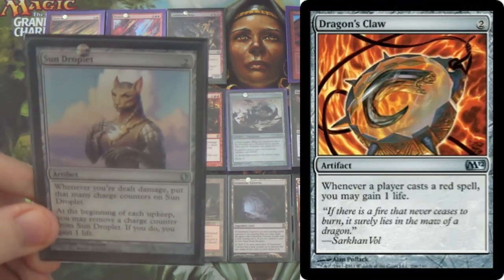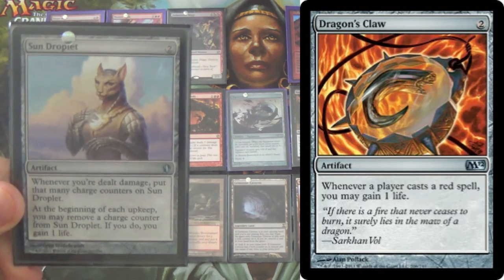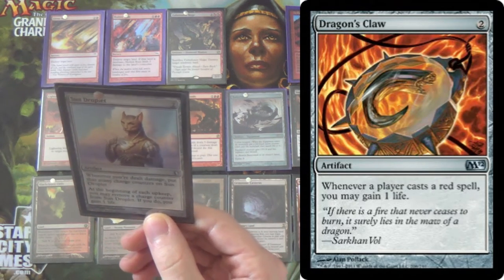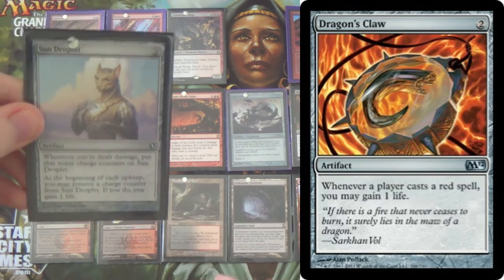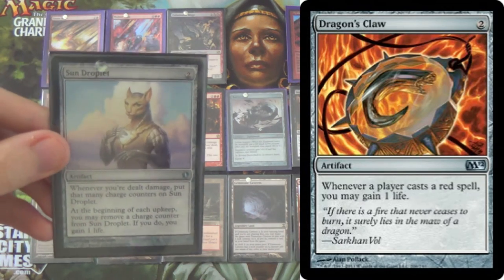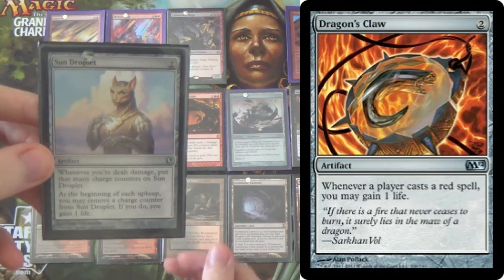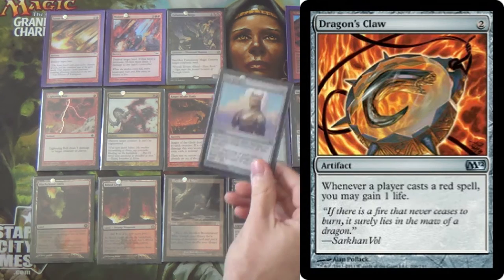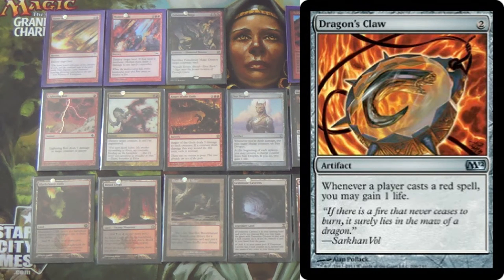These are supposed to be Dragon's Claws — I have Sun Droplet here so just take note. We're running Dragon's Claw because with the exception of Inquisition of Kozilek and one sideboard card, everything in here is red or colorless. So we'd be getting more advantage out of Dragon's Claw. Cast it and you can gain life on your opponent's turn in red decks. That's 3 Dragon's Claws — we need them badly in the Burn match.